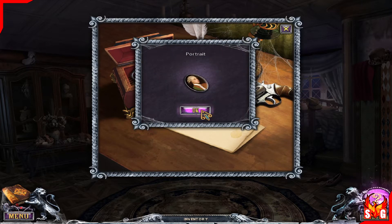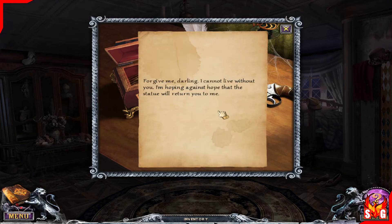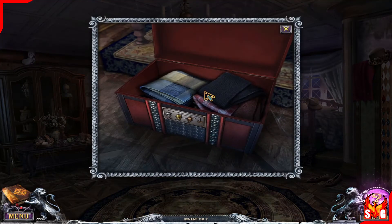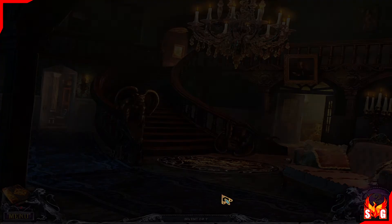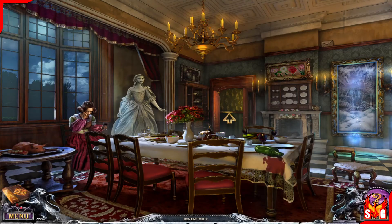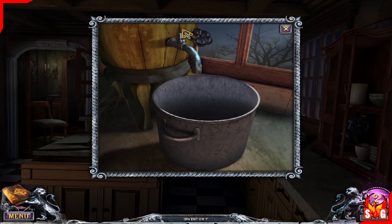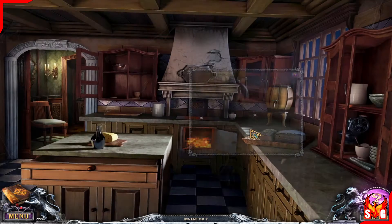Of course we get another portrait. That's sort of the main quest of the game — to complete a family tree of portraits. And the valve handle; we just saw where we should put that. Let's go put that valve in its place, which means back into the kitchen. Let's place it right here, and we get some water, apparently. Which now we can boil.